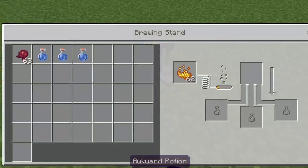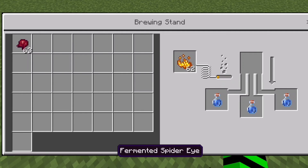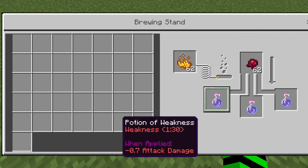The potion of weakness. This is the only potion where you do not need an awkward potion to start. So just put your three water bottles in their slots. Then, after you have the blaze powder in the top left, add fermented spider eyes to the top. And just like that, you have a potion of weakness.